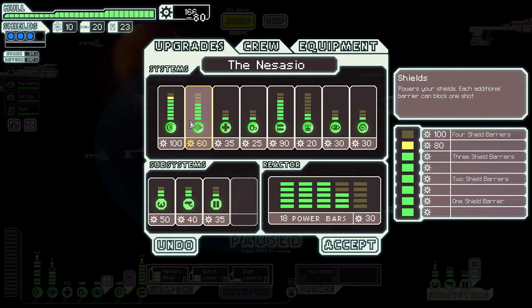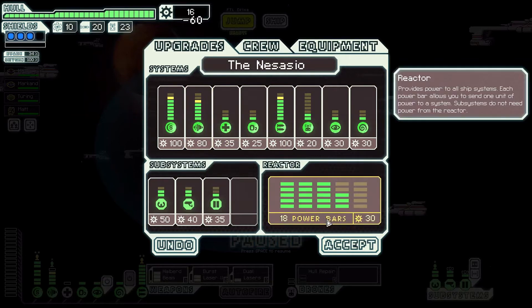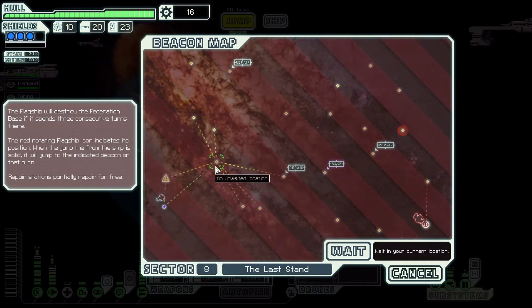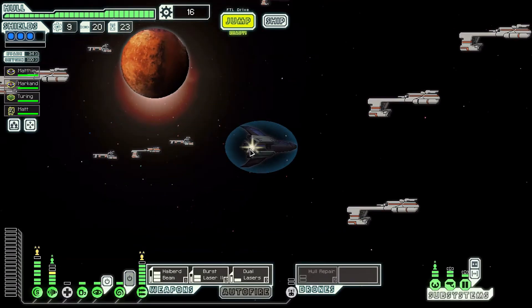What we'll do is some upgrades here. I definitely want to go for the buffer on the shields so we can keep our three shields regardless. Probably a buffer on the weapons, and then we'll spend some on engines and then pick up some scrap from some other places so we can do a little bit more upgrading as well. We've got the repair stations but we can't really make it to both - we'll make it to at least one repair station.